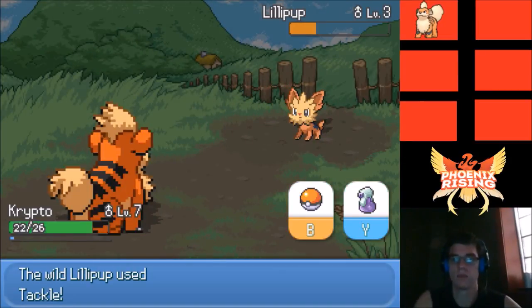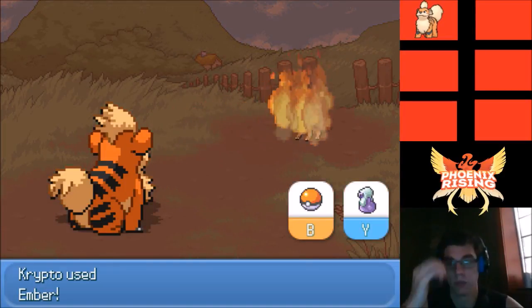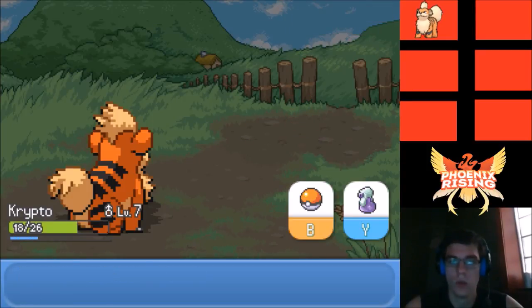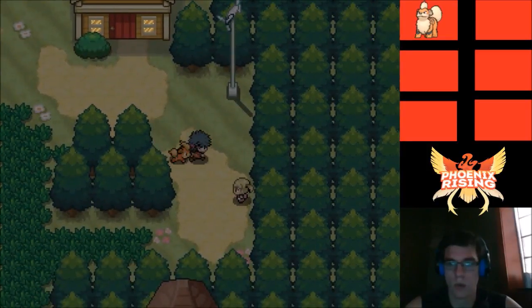We're just gonna Ember this thing — that's probably going to do quite a bit. A STAB Tackle from a Lilypup at level three. Knocked out the Lilypup. I believe that trainer is going to want to battle. Mom says slow and steady wins the race — depends what kind of race.